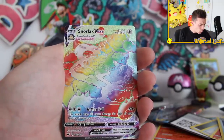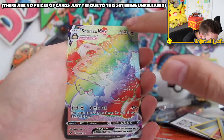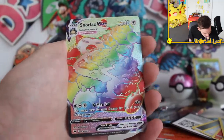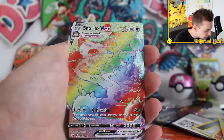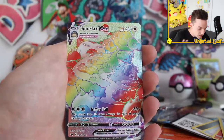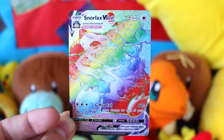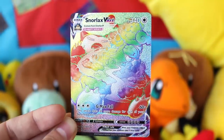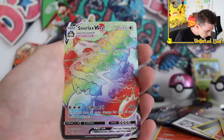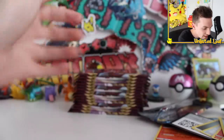Rainbow VMAX Snorlax! Holy — the camera can't even do this justice. I've got to do some close-ups because guys, this is literally a pure glitter card. It's not like we're playing Pokemon cards anymore — it reminds me of a Vanguard card, it's really really out there. I was expecting glitter, but they've knocked it out of the park. This is one of those exceptions where the English version is kind of better than the Japanese version. Even the black part of the card is glitter — it's the whole thing. It's so glittery and shiny, it's messing up my camera.